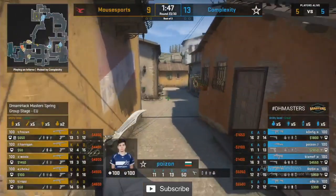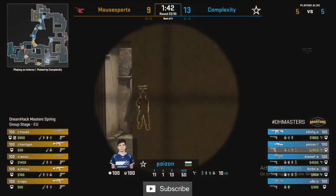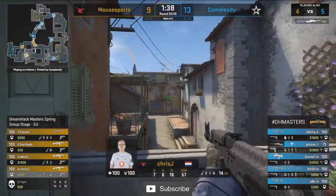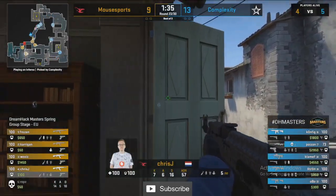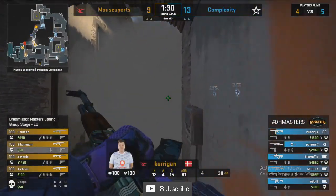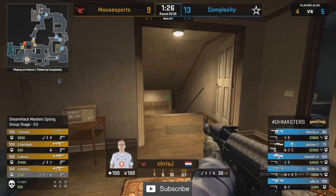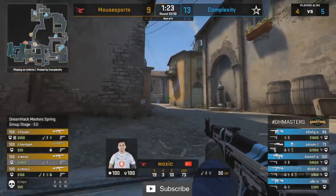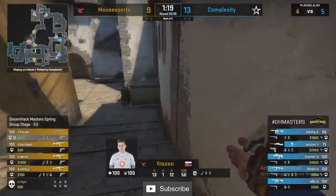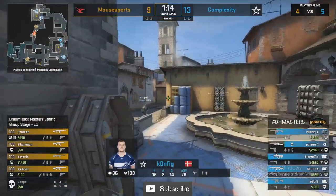Mouse Sports — this could be the last real attempt at turning this game around. If they don't pick this round up it might all be out the window. Poison with some aggression into the apartments — Rops certainly wasn't ready for it. That is an early disadvantage, untradeable for Mouse Sports. They try to get spam damage off as Poison exits through the apartments, but he's already gotten away.